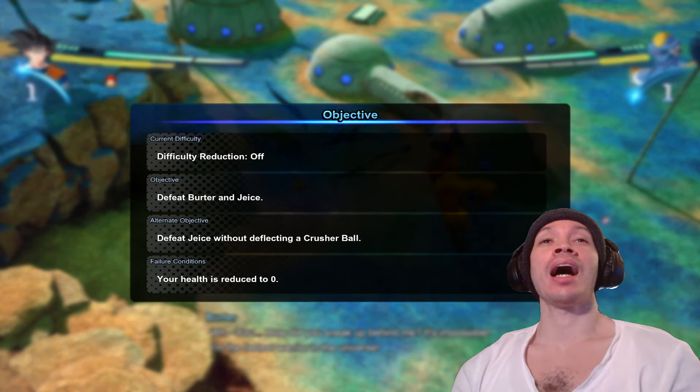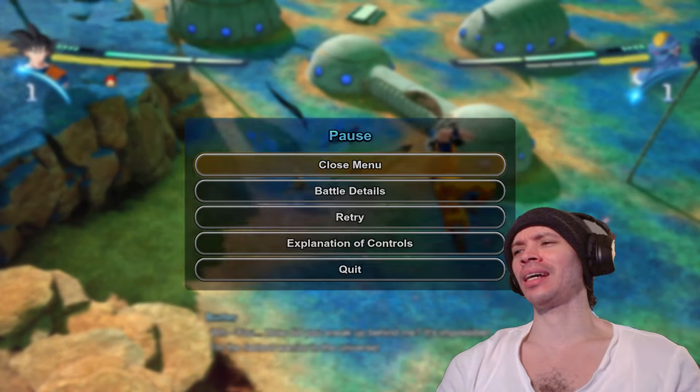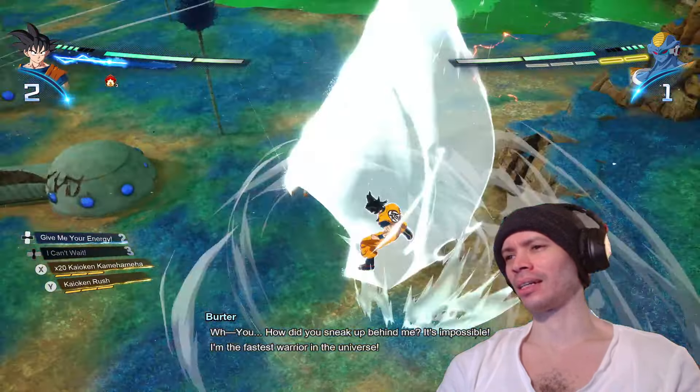And you don't do that. It's so weird too, because if you go here it says 'defeat Jace without deflecting a pressure ball' - it's like, are you trolling me? I don't know if it's a bug or not, but okay, I don't go all in on him.